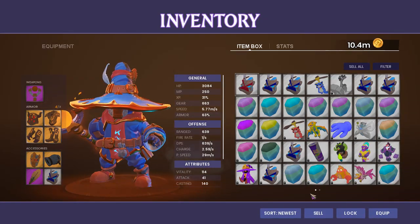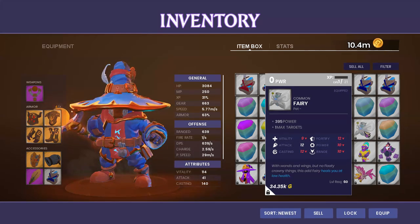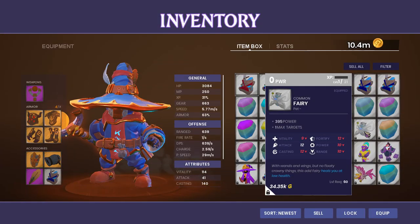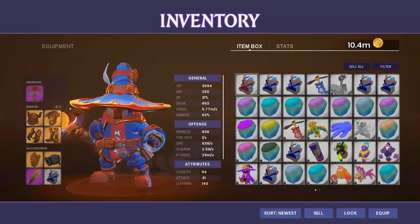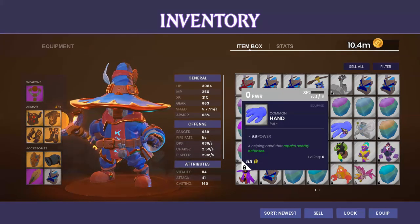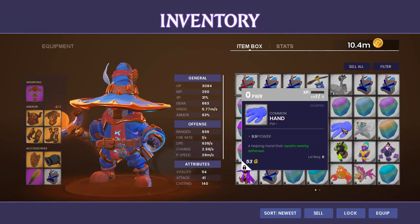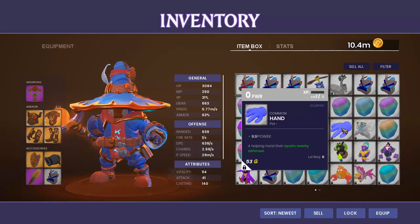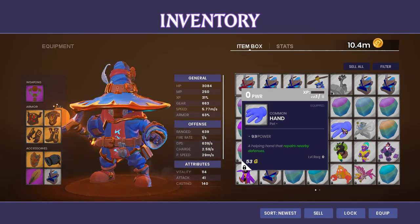Royal Gardens brings on the Fairy. The Fairies are going to be a healing pet, just like in Dungeon Defenders 1. If you want to tank it out, the Fairy is the way to go, as it will keep you healed up. The Promenade map has got the Helping Hand. The Hand is going to repair defenses that are in its area. So this is another familiar pet, although different from Dungeon Defenders 1 — this is your repair pet.